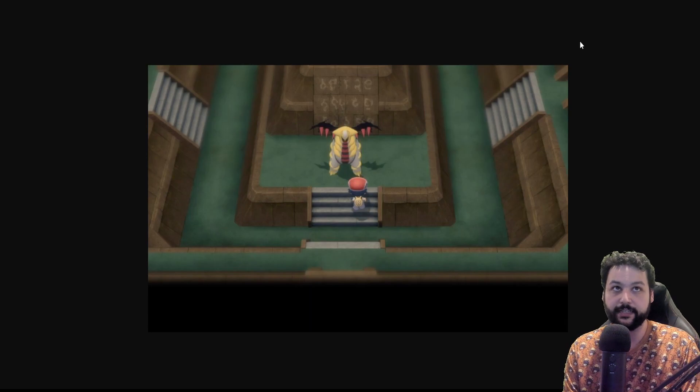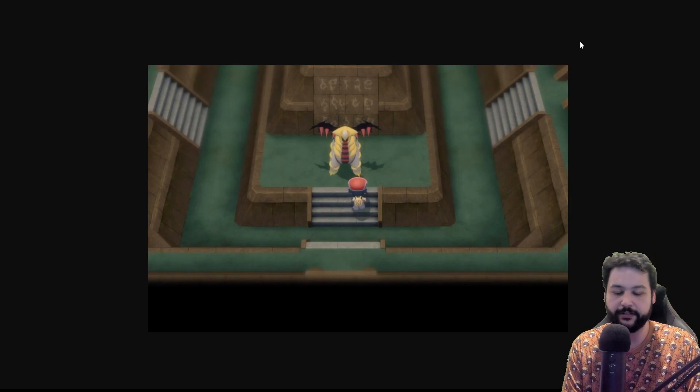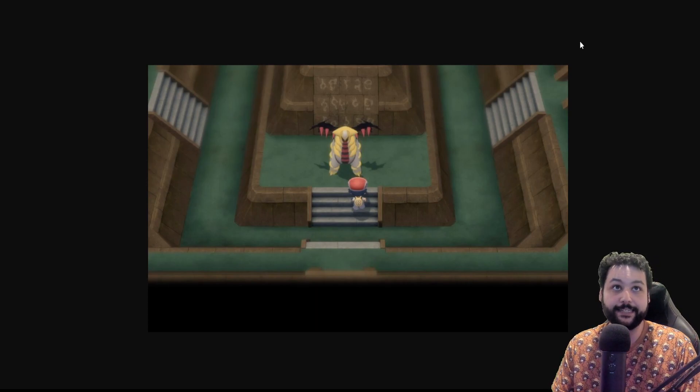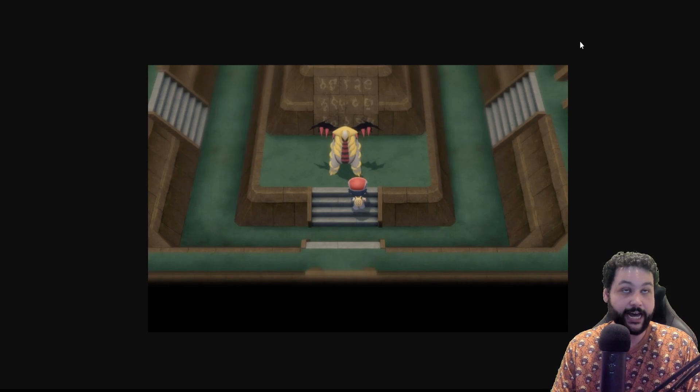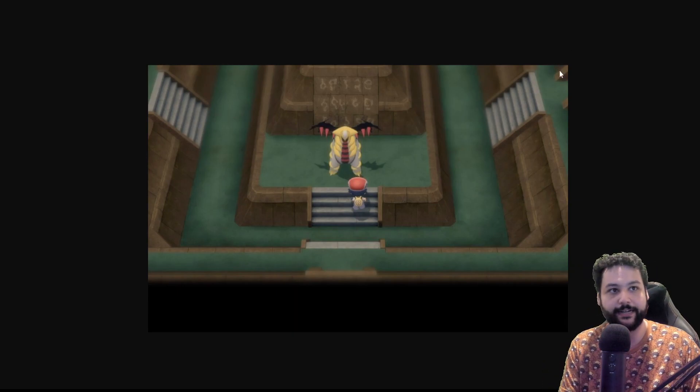The Pokéradar is in the game. Currently it's not possible to get regional forms, but there's a rumor you can get them later in the game. We'll see what happens when the day-one patch drops on November 19th for Brilliant Diamond and Shining Pearl. The game is fantastic — I'm playing a copy right now and having a great time. Look forward to more Panfro Games content!